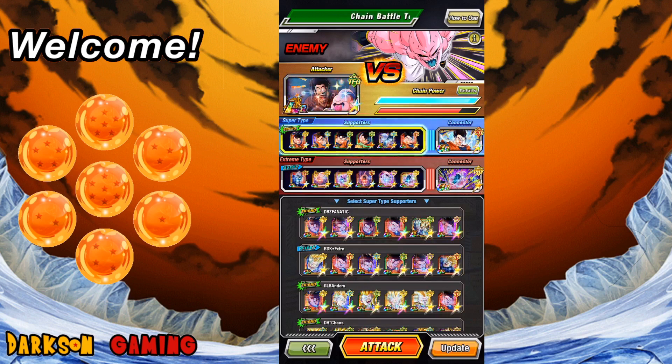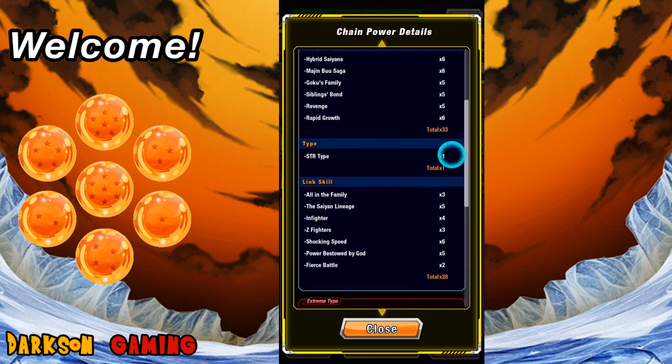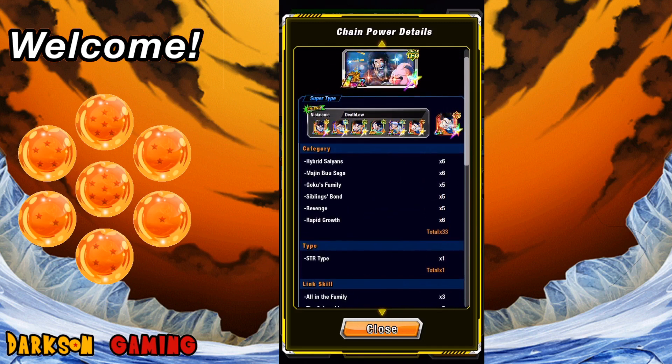Your support unit comes from your friends list. DBZ Fanatic is the first one — he's got five Gohans on there that are going to help with my connector. If you go to the top and hit Details, you can see attacker versus chain power. Selecting that shows you the current setup: the number of categories, types, and links. You want to have the most of these. Your connector should match your friend's support unit — that's why it's important to use Ultimate Gohan, since that's what everybody is using as their supports.